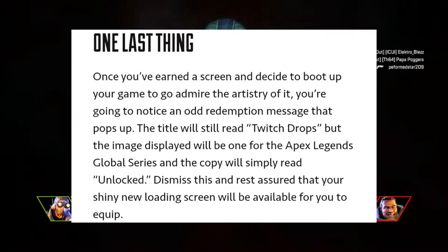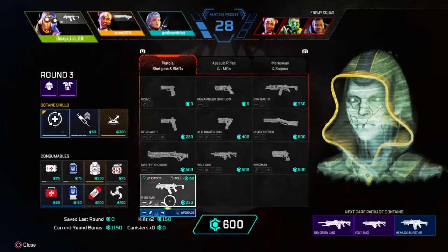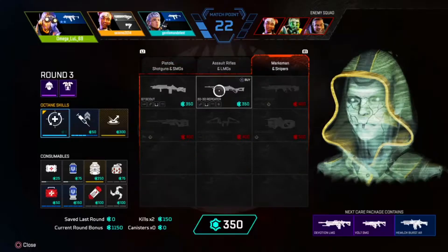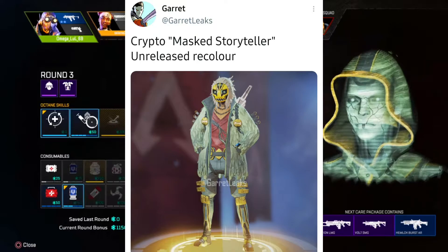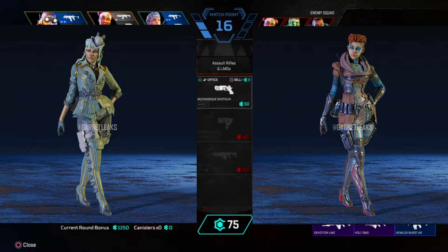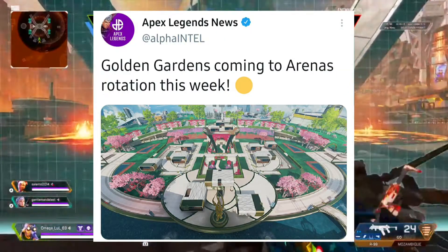Here are this week's recolors: Rose Flatline and Supermassive Horizon. Here are some unreleased recolors: Masked Storyteller for Crypto, and a bunch of others for Rev, Loba, and Rampart.